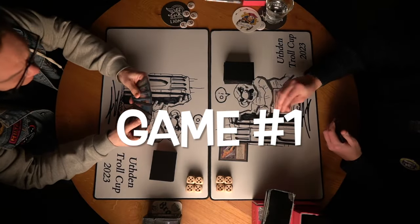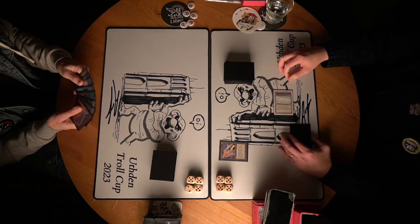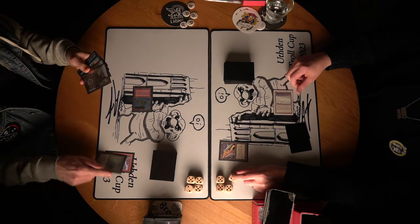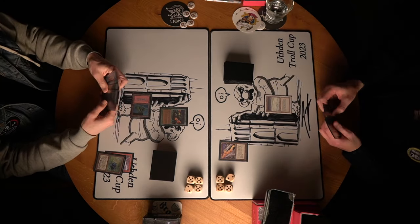Game number one, here we go. Look at Antti starting on the play with a Tundra into Black Vise — he's playing the blue-red Atog deck with some white and black in the form of Demonic Tutor, Mind Twist, and Balance. And here we see Svante playing his first spell, Chain Lightning. Look at this opening — Black Lotus as well, playing Argovian Pixies. He's playing a blue-red-green Fantasy Zoo deck with Serendib Efreets and low-to-the-ground creatures like Kird Ape. A City of Brass hits play. There is another Vise, but Svante's hand is pretty empty already, so no damage for him. Attacking for two, putting Antti on 15.